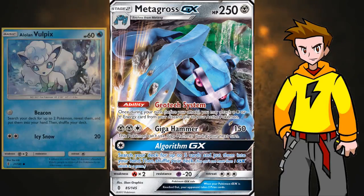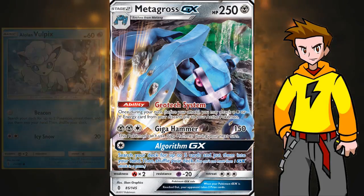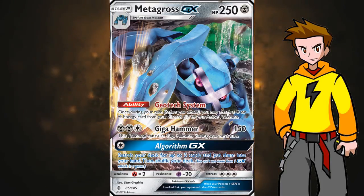Another card I'd like to mention is Alolan Vulpix, which was also part of the list running 1 copy. That's just for the attack Beacon — zero energies and we can get 2 Pokemon into our hand. It's just too good not to use in a deck like this that needs a lot of setup. We definitely get the Metagross GX line in time. There is a full decklist in the description — you should definitely check that out if you want to play Metagross GX. All the cards are listed there, including Lysander, Professor Sycamore, and other important cards.